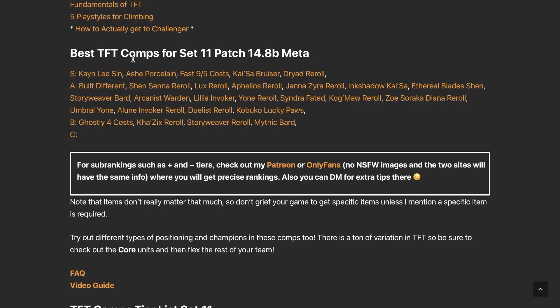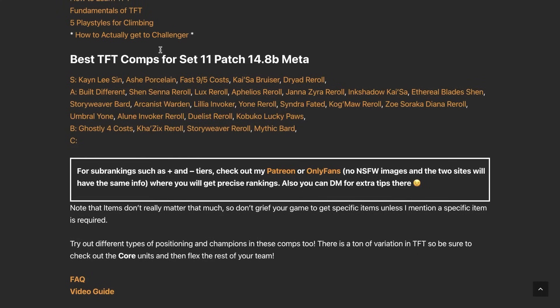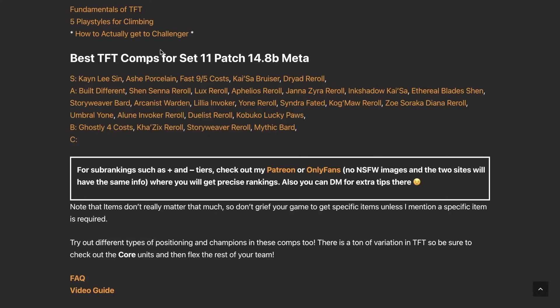Starting at the top: Kayne and Lee Sin is still the best comp — it plays all the best four-cost units right now. Ash Porcelain is going to be right behind them, a very solid comp if you need a ranged AD carry, depending on what items you slammed early on. Then we move into fast-nining and using five-costs, which you typically play if you had a very good early game or a ton of economy. After that, we have Kaisa Bruisers and Dryad Reroll, which still works decently despite nerfs.